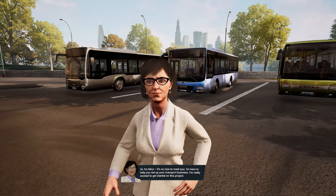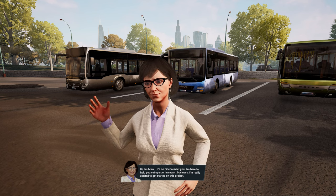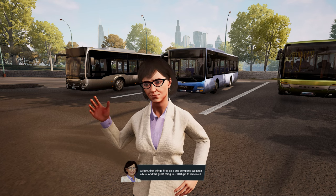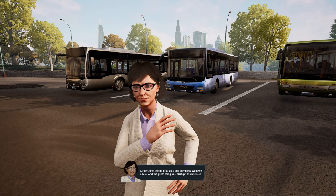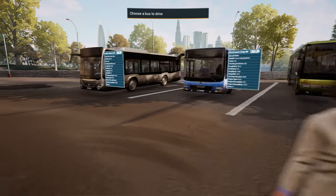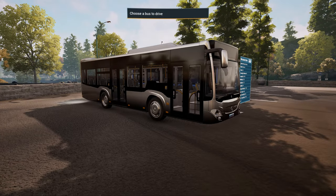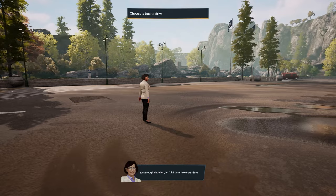Hello, Myra. Hi, I'm Myra — it's so nice to meet you. I'm here to help you set up your transport business. I'm really excited to get started on this project. First things first, as a bus company we need a bus, and the great thing is you get to choose it. Take a look at these three buses. So we've got a Mercedes-Benz Sotaro — lovely looking bus, I love the modernity of it. Driven plenty of these over in The Bus. It's a tough decision, isn't it? Just take your time.